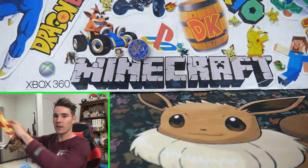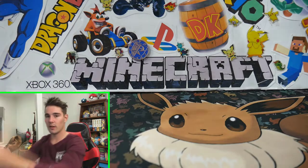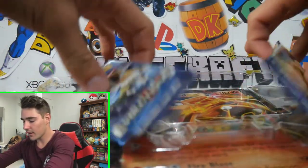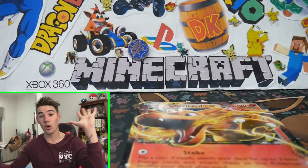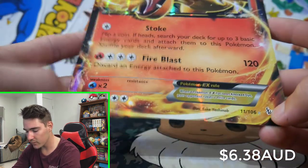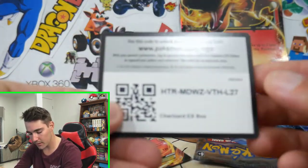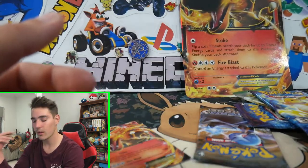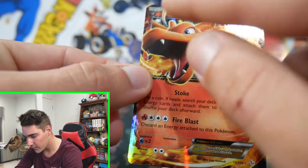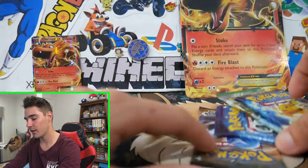Let's check out what we actually get in this, because I haven't opened up one of these in years. We have that big Charizard EX promo — that is from Flashfire, back from 2014. We have some newer packs in it. There's also a code card — let me know in the comment section below if you guys got that. Then there's a smaller Charizard EX that is very, very misprinted and off-cut. Look at the top — that is so bad. But it adds character.